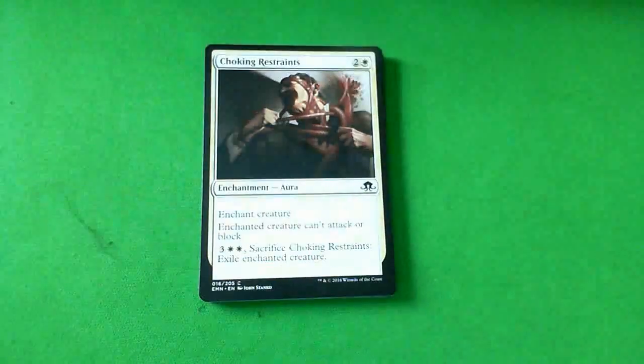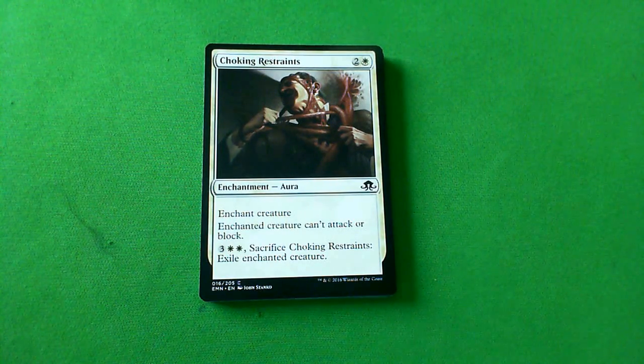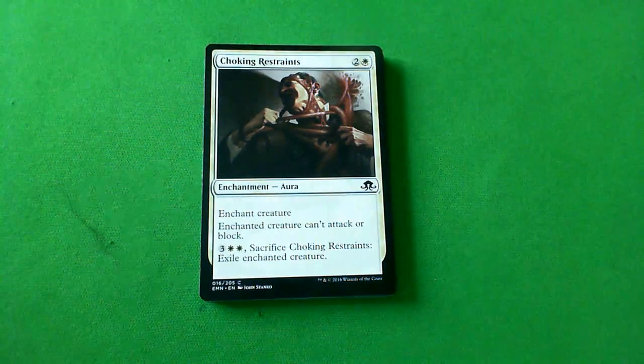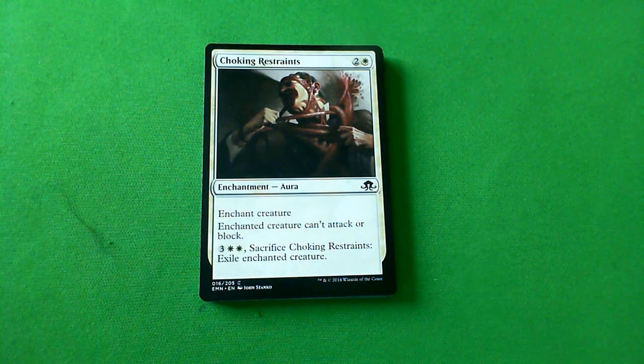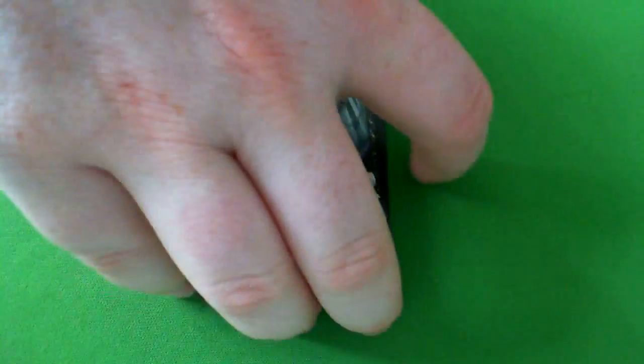Starting off with something I would first pick: Choking Restraints. It's a three-mana enchant creature — it can't attack or block, and for five mana you can sacrifice it to exile the enchanted creature. It's kind of a pacifism for an extra mana, but the five mana means if the creature has an annoying ability you can get rid of it later, and being able to sacrifice this to exile helps enable your delirium and prevents your opponent's delirium from being enabled. B-minus for this card — I'd happily take the Choking Restraints.